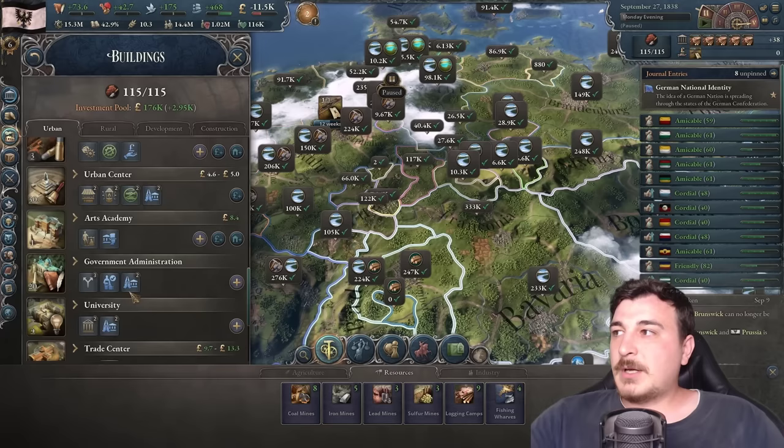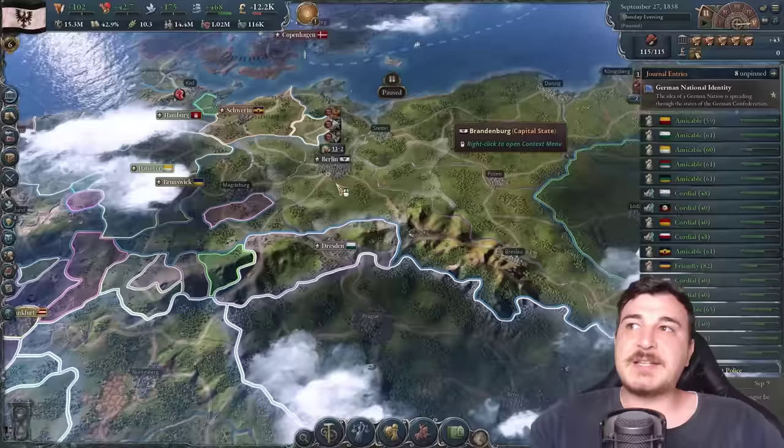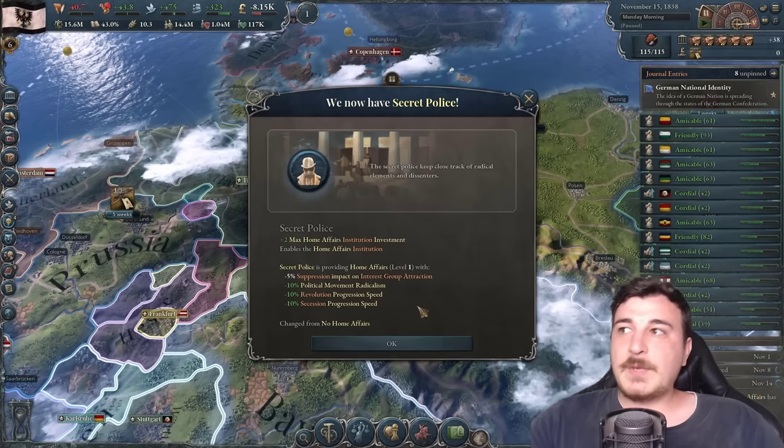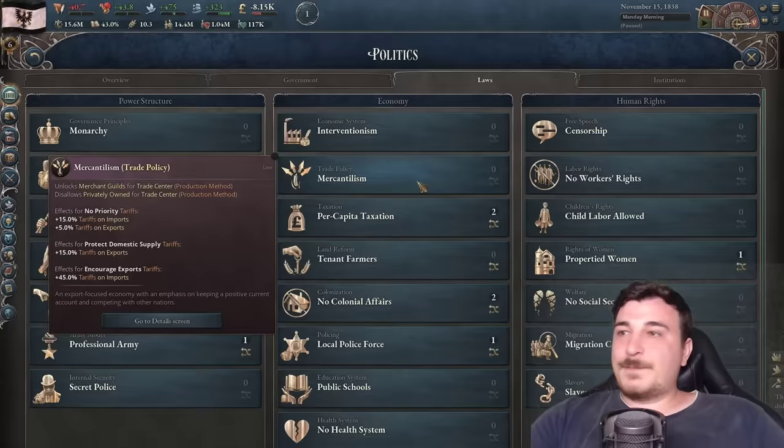I need to queue up a few administrative buildings — two in Silesia, one in Westphalia, two in Brandenburg. These are at the back of the queue, slowly trickling in. Not a priority but definitely needed. And we just got secret police — everybody rejoice, being secretly listened to on the phone.